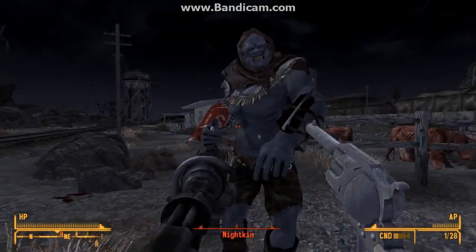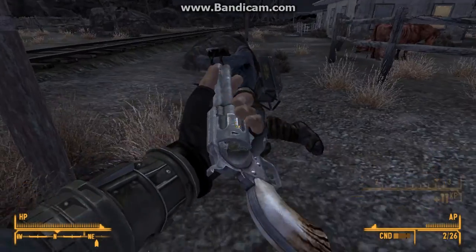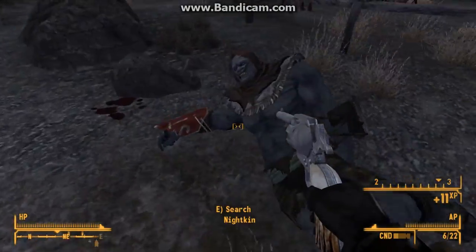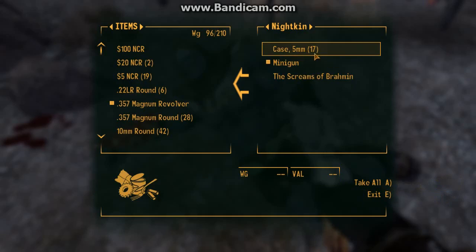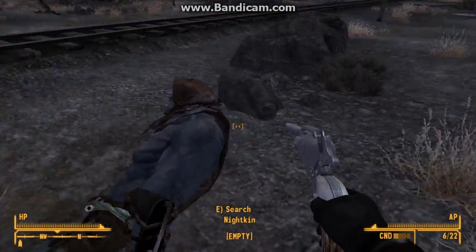He's got the minigun out right now. There we go — we took care of him. That's what you want to do. Now you can go search him for five millimeter ammo. I just usually take it all because it's not really a bunch of random stuff.